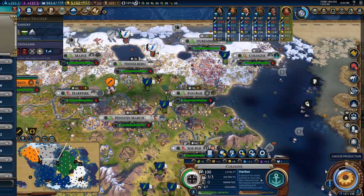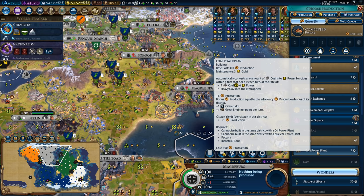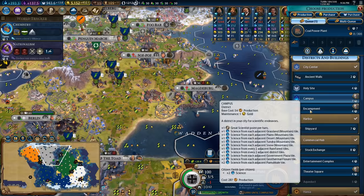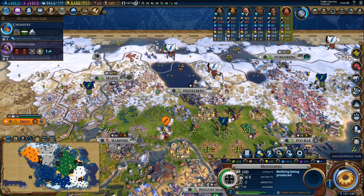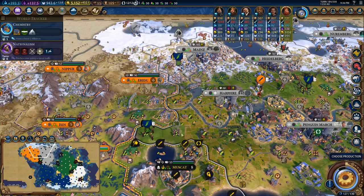Now, since we are going for a science victory, I think it might be a good idea to pick up Reyna and start promoting her because she has a very cool promotion called Contractor, which will allow us to get our spaceports online the same turn that we finish the research for them. So I'm going to start promoting her up down Tax Collector and Contractor. Magdeburg has finished its factory, so we're going to grab ourselves the coal power plant, then go ahead and grab the shipyard, and that'll finish out all the production buildings in here and we can start focusing on other things like science and theater squares. I could have sworn I had sent a builder over to Heidelberg - I had kind of redirected it down to Harpfire so that I could replace this pasture with a farm so the city can grow even harder.